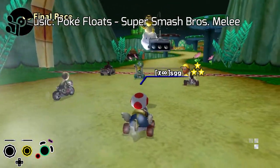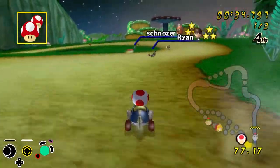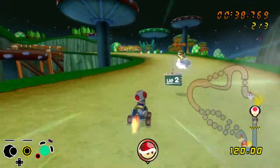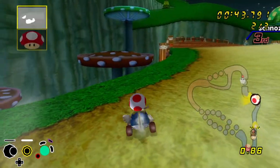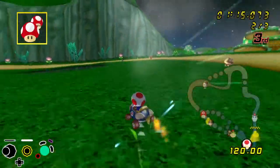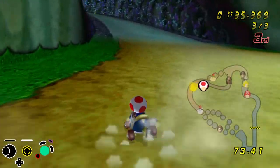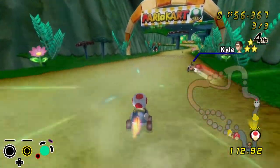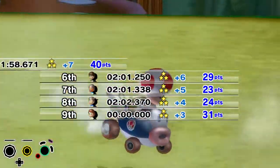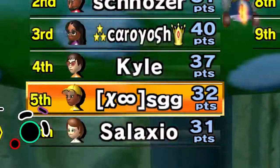Race five, last race of the room. I start by playing mostly in the back. With zero confidence in taking the cup, I simply play it safe by shrooming around the pit, placing me nicely in third. Coming up on the end of lap two, I get a beneficial green shell interaction, putting me in third at the start of the last lap. An unfortunate POW makes me lose my remaining mushrooms. Kyle, the Bowser Jr. player, pulls a mushroom and gets past me at the end, putting me in fourth. Despite that, I still had barely enough points to qualify for loser semis, beating out Salaxio by one point.